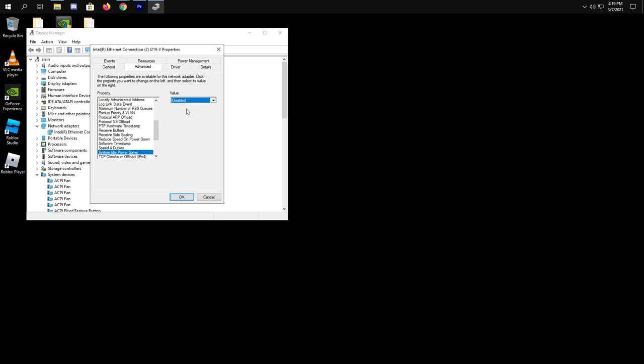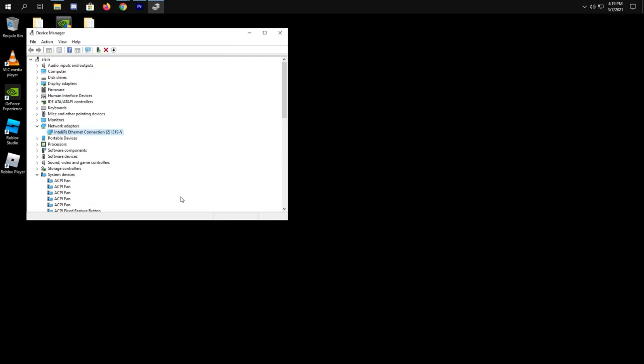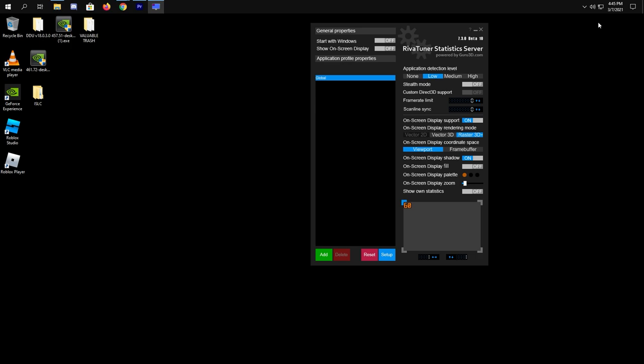Now I'm going to show you the final touch to make your lag and stutters go away completely. If you're using MSI Afterburner, click Rivatuner Statistics and just limit your FPS to 143. No more explanation needed — this will work like magic. But make sure that you've applied all the settings I showed you for this to work. Just search how to download MSI Afterburner if you don't have one.